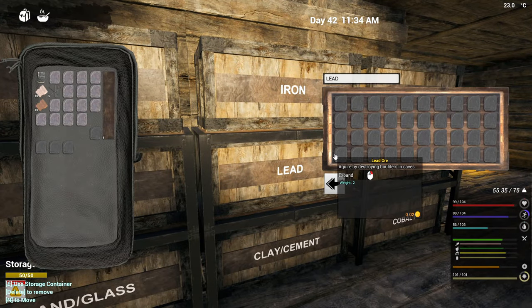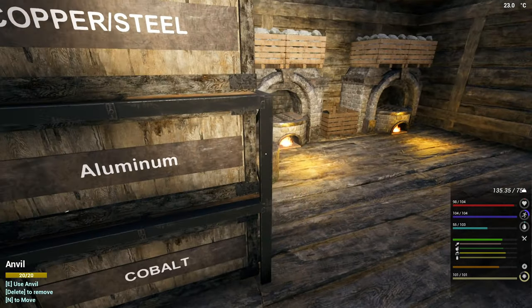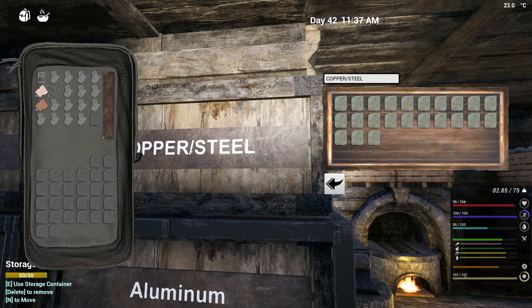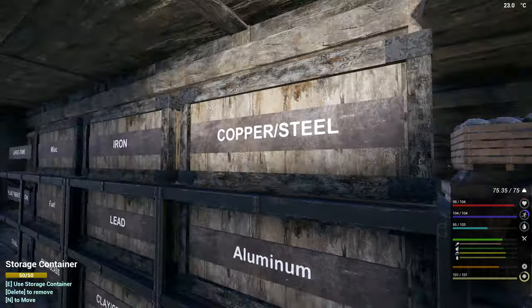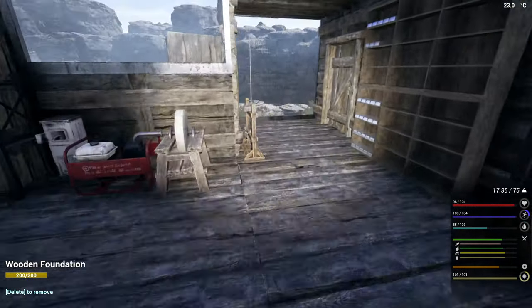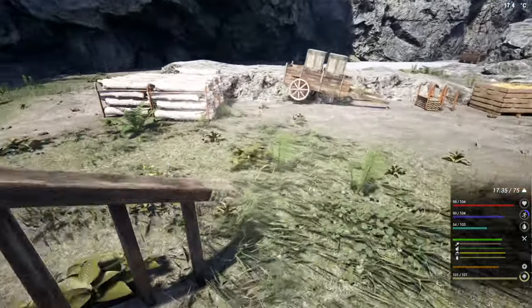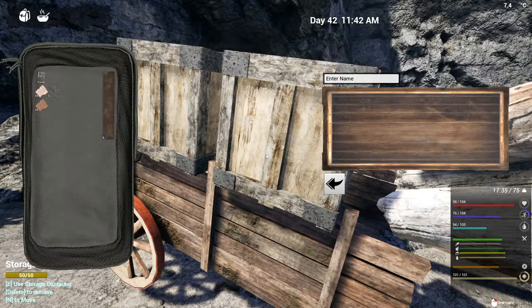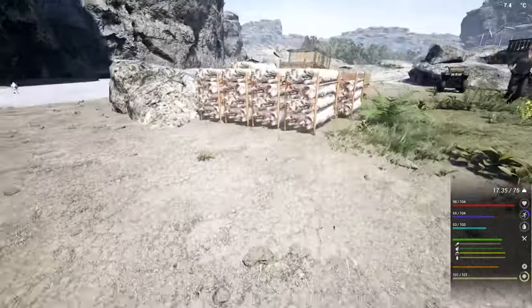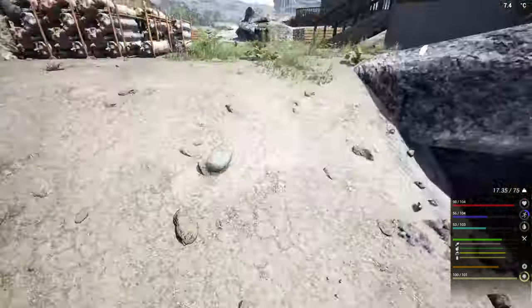So we'll take the iron, take the lead, we'll turn that into steel, and free up some space. There we go. So you can go in here and you can go in here. Let's go and get some planks going. I went to town with some crates, but it's okay, it had to be done. Perfect.